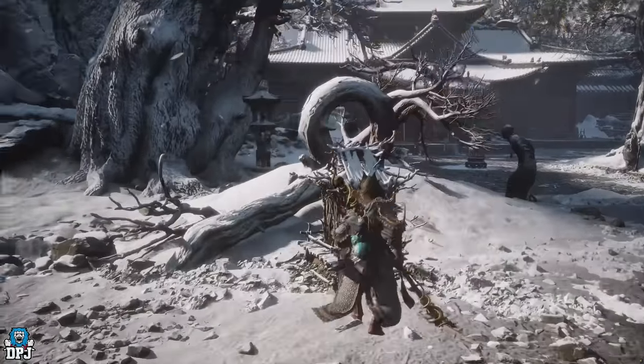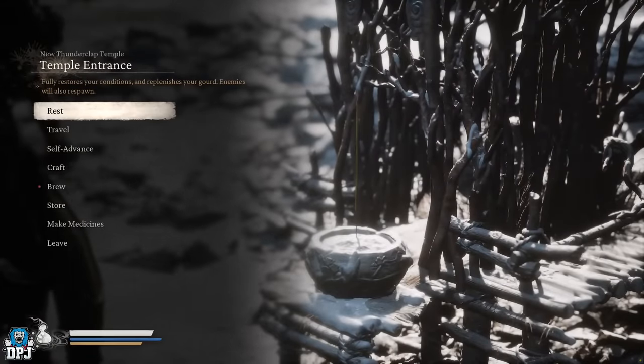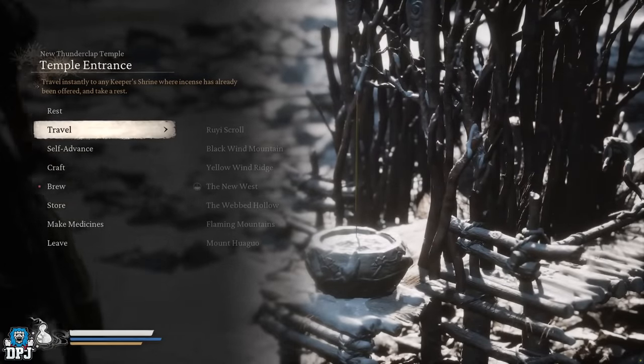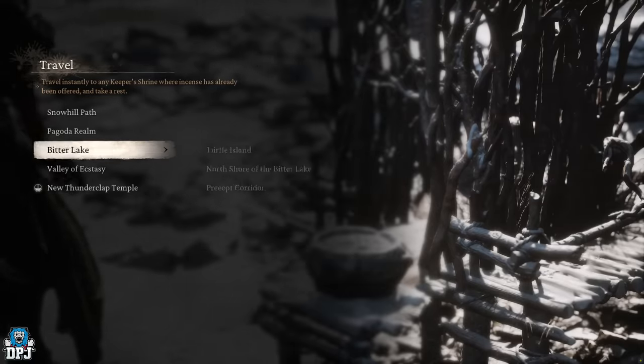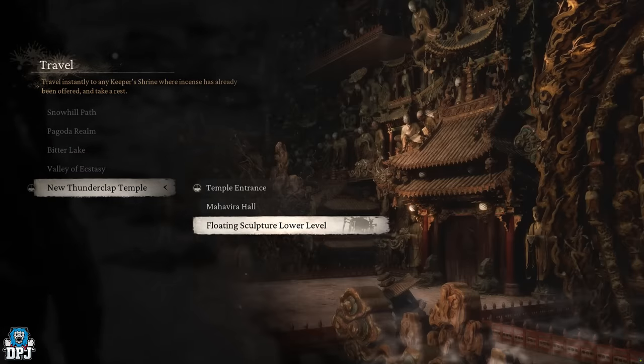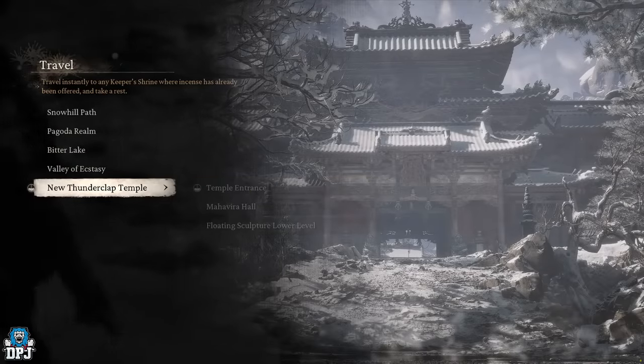So Chapter 3 - you need to come to, or be at, New Thunderclap Temple. You actually can't avoid this area in terms of game progression because you have to fight Yellow Brow, and that fight takes place here. So Temple Entrance at New Thunderclap Temple is where you need to come to.